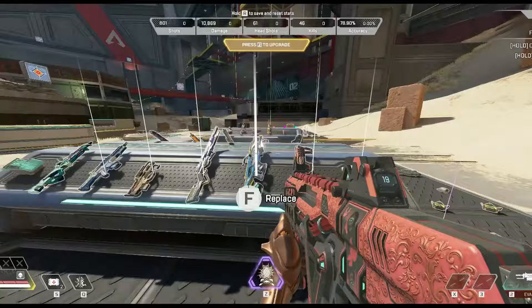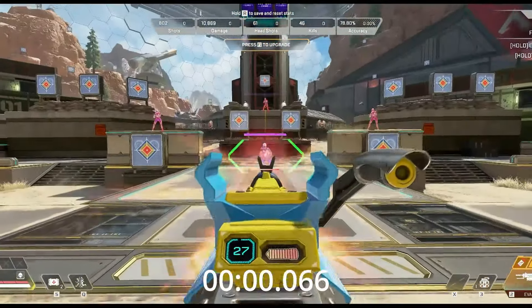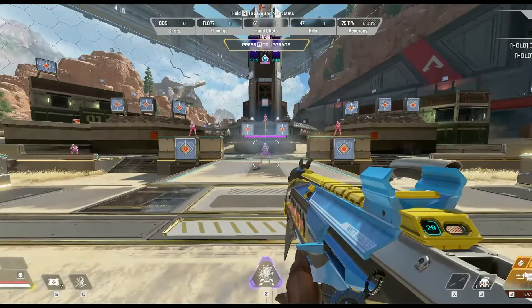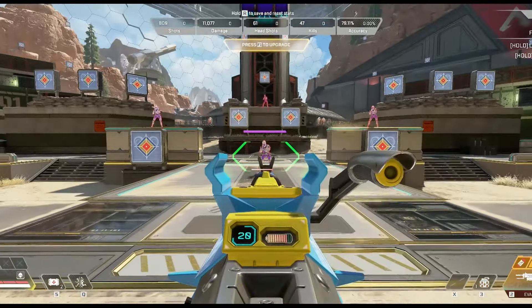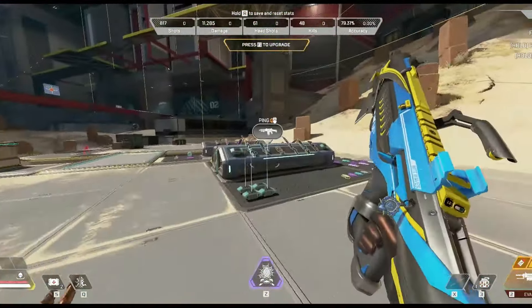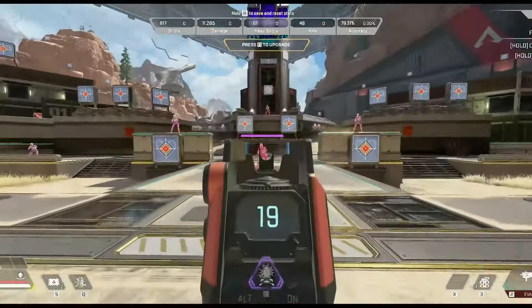Let's try the Rampage charged up. 1.21 — another one. These numbers just keep appearing. That's the same TTK as the Mozambique akimbo with hammer points and the RE-45 with hammer points. Another gun tied for first place.